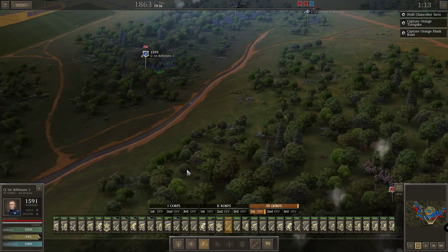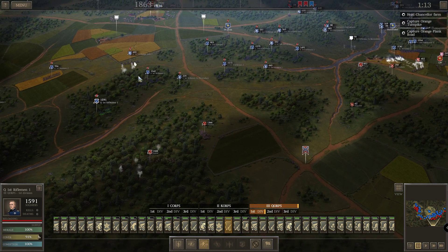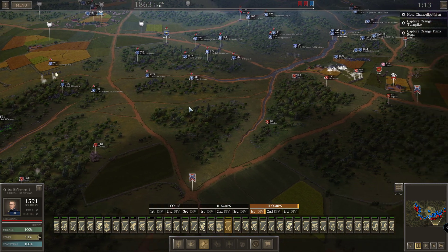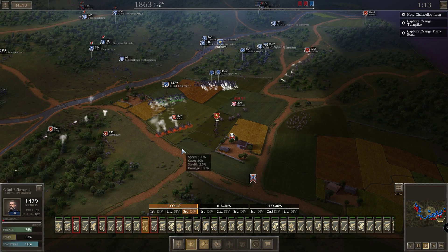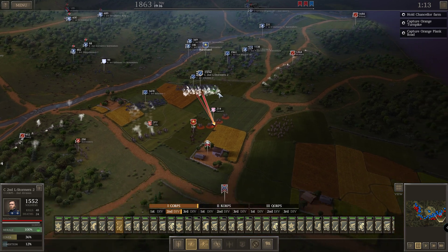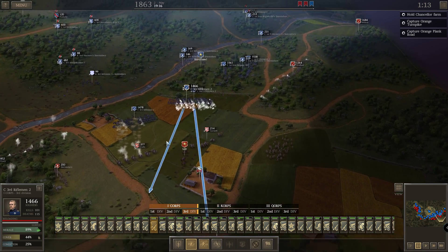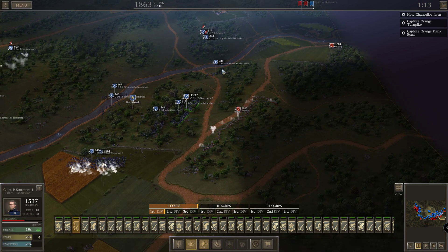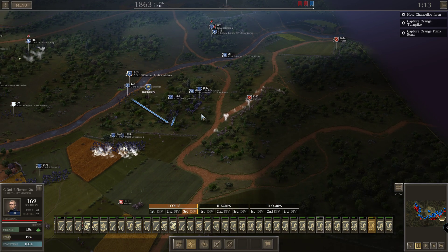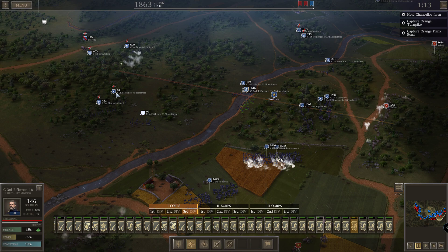That's good — you just go forward. You guys also go, that's good. Go like this, and Brigade go more like this. Move slightly over here — it's all fine. These guys go over here and there. Some more artillery fire for them coming in — that's good. 88 guys, they can also go there now.